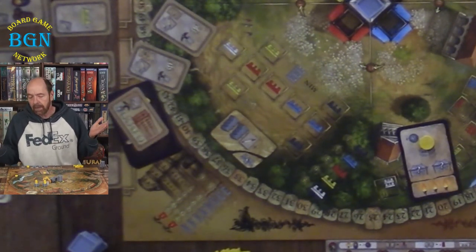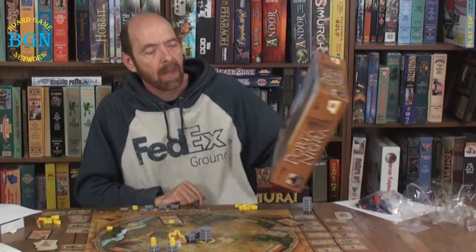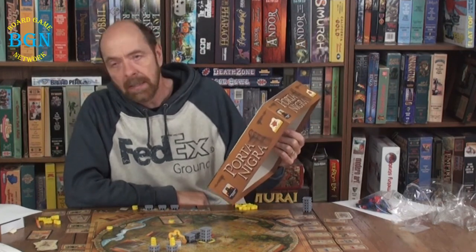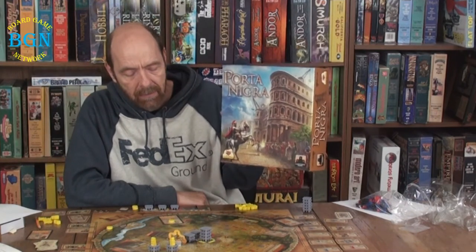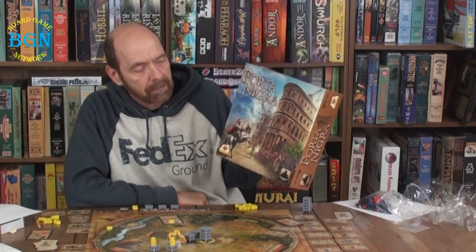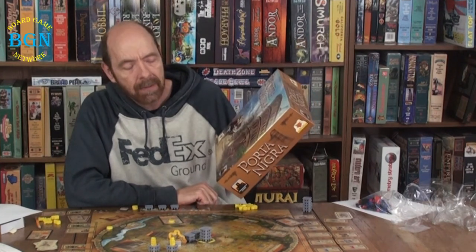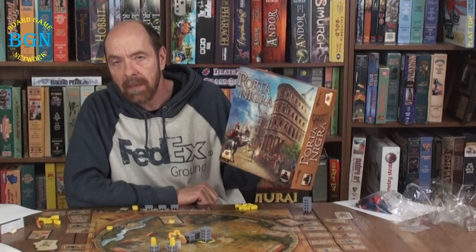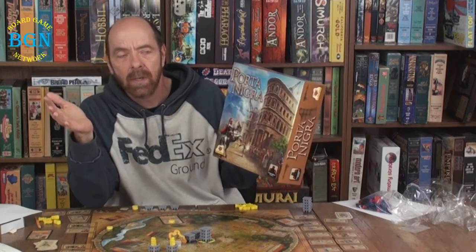The game ends with whoever has the most points winning. That is how you play Porta Nigra, put out by Stronghold Games. I can't say enough positive things about the great designer series — I've played several of these now and every single one has been very fun and interesting to play, along with this one. Wolfgang Kramer and Michael Kessling designed this one. Make sure you tune in to all of our videos at the Board Game Network, like the videos, and let us know if you've played this game. Leave comments down below — we always like seeing your comments so we can have an idea of what you're interested in.